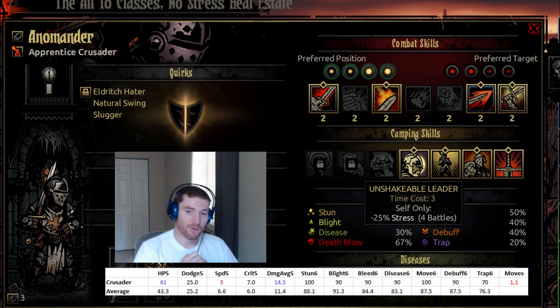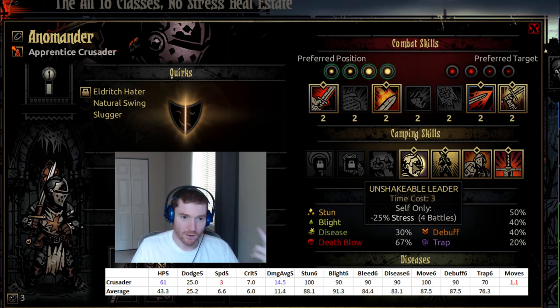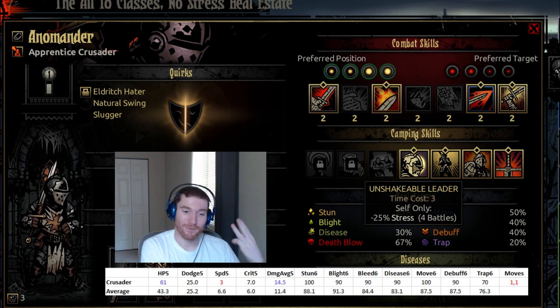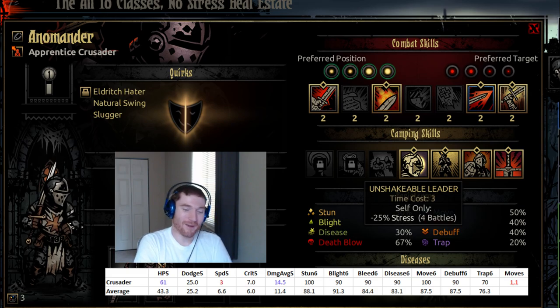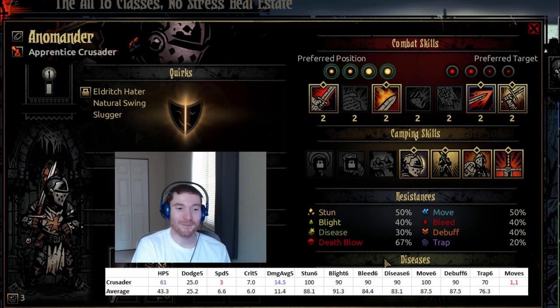Unshakable Leader is also fairly bad — it's three cost for only minus 25% stress for four battles for himself only. There are just better ways to spend camping points. So as a whole, I think the Crusader's abilities are weak, his stats are weak, his camping buffs are weak, and his character-specific items are fairly weak. However, I was going to say average, but I'll give him weak — I want to give him average just because he's one of three stress healers and I bring him all the time, but bringing him because I have to doesn't make him strong. Necessary is not the same as strong or good. I would rate the Crusader as one of the weaker characters in the game, but often one of the characters you're leveling despite not wanting to, because you need Inspiring Cry. Hope this was useful — thank you very much for watching, and we'll see you soon.